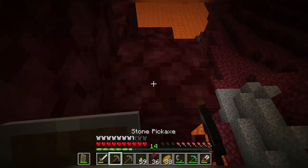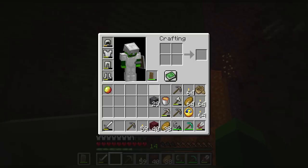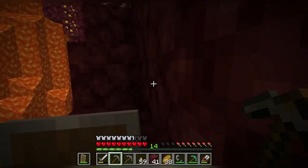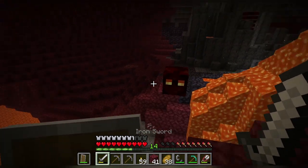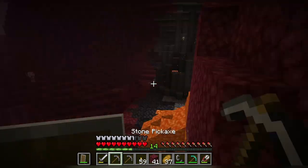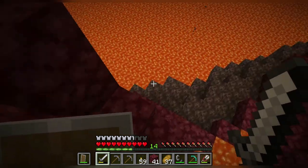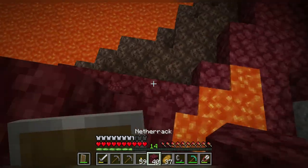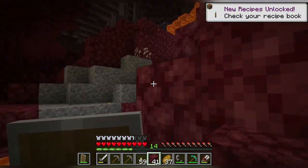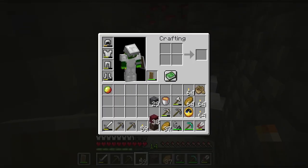Let's try that. The main problem is that guy, actually — he's coming after me. We need to get rid of the magma blocks first, then we can get the soul sand. Where'd he go? Got it. Now we can leave. We got ourselves a piece of soul sand.